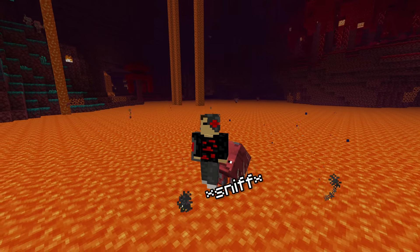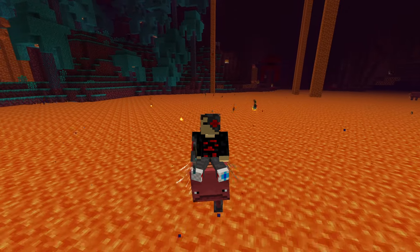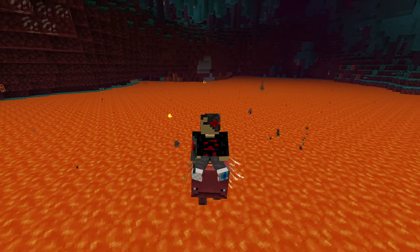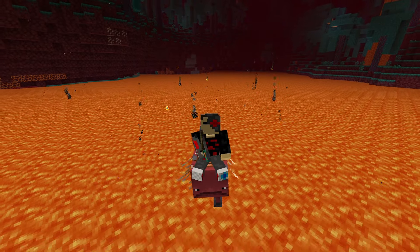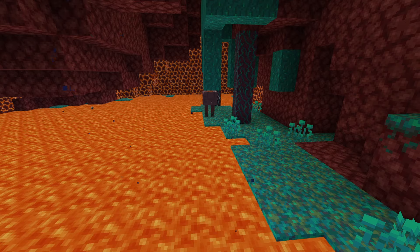Striders spawn in the nether and they're a great travel method pre-elytra. If you equip them with a saddle and a warped fungus on a stick, you can ride them on lava similar to a pig with a carrot on a stick. And if they go out of lava, they will get kind of cold and turn bluish-purple, but it doesn't affect them too much. Good tier.